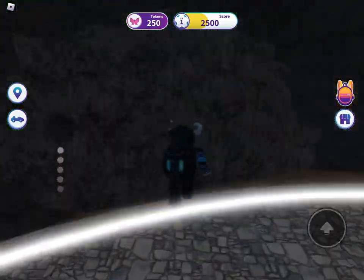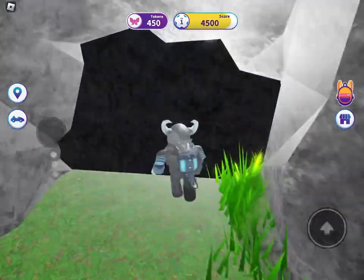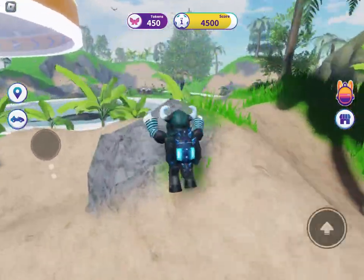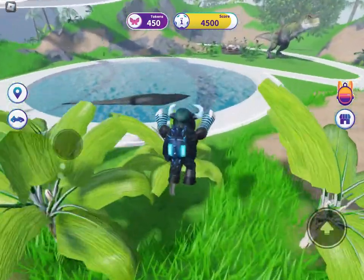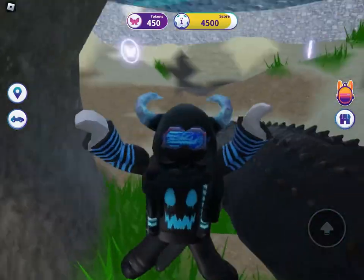Go in the secret wall — there is the second one. Go in the water and interact with this starfish.